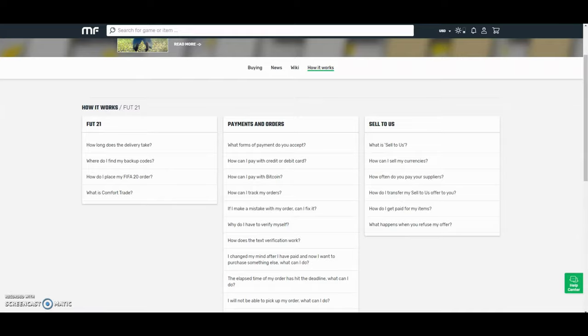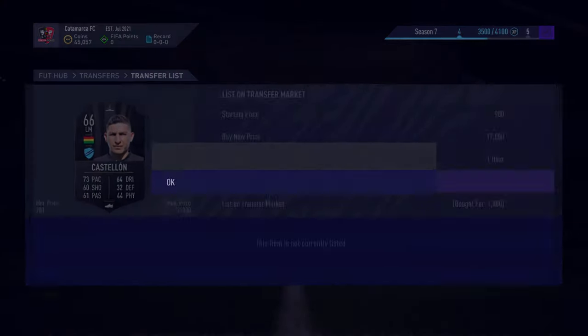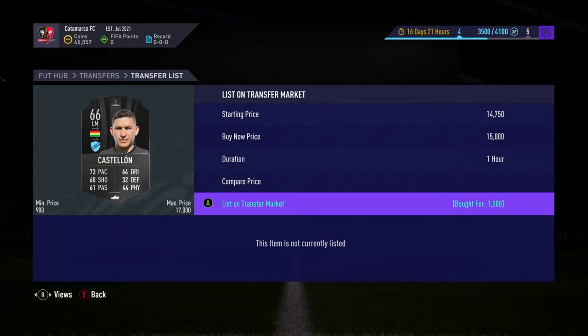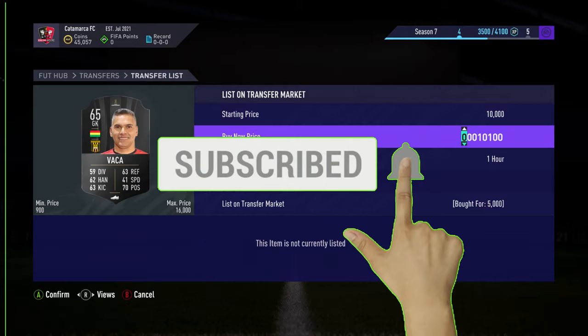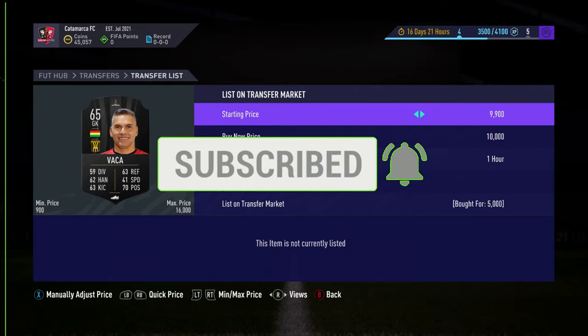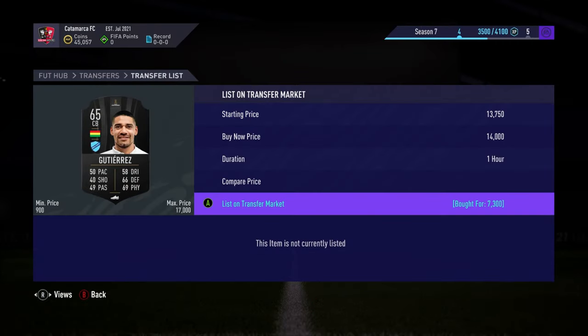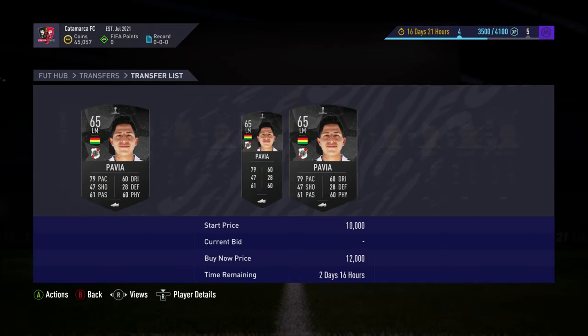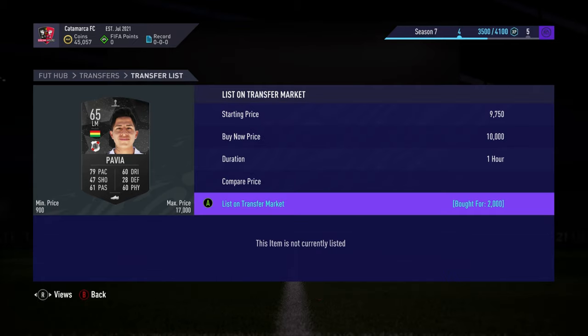Welcome to a brand new video! This is episode number three of trading to 1 mil, and we have loads of Bolivian players that we picked up here. This method has now stopped working but it was really good at the time — some like 5k, 7k, loads of different little profits and some really nice deals. On some of them I tried to get a little bit more than what they were going for on average.